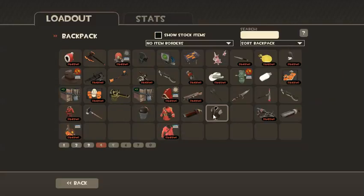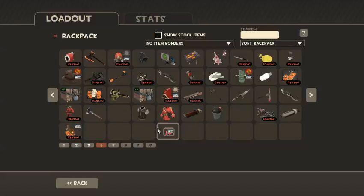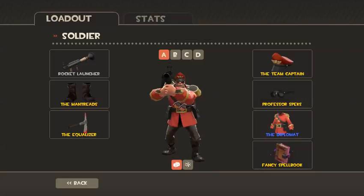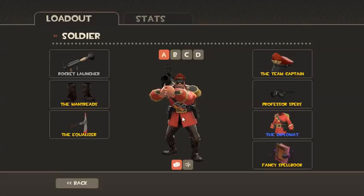This is what we got. Now I'm going to show you them on the characters. My soldier loadout is complete, probably. I only have Black Box and Airstrike.